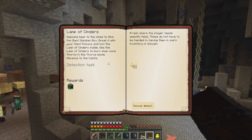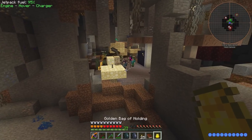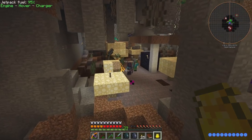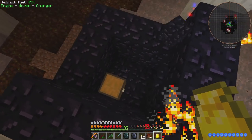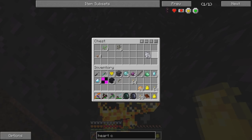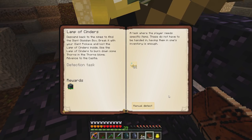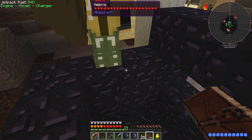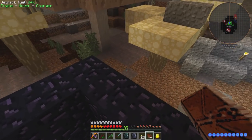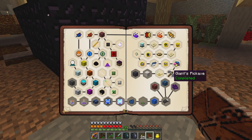Break it with your giant pickaxe and loot the lamp of cinders inside. I put my giant pickaxe back at home. I have a giant pickaxe and a giant sword. Did you see the giant obsidian box? Did you break it? Did you get the lamp of cinders out of there? No, I just got magic beans. Well, we kind of skipped a quest here because we already had the giant pickaxe.